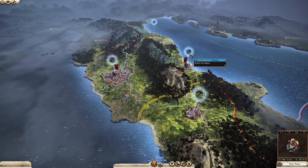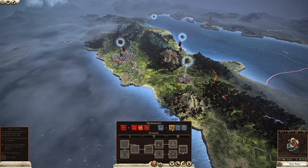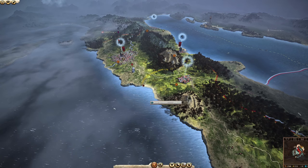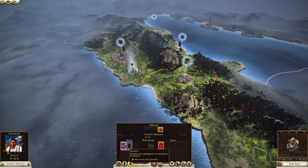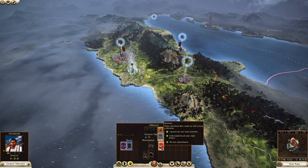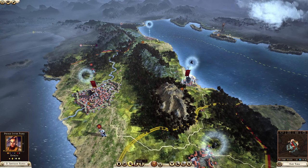Rome is also lucky to start with a Statesman — called a Dignitary. You can find more by researching the Dignitaries tech, and I'd always rush this as quickly as possible since I believe you can get two of them. Deploy them in a region and they level up providing crazy good bonuses. Right now mine is already giving plus 4 tax rate to the region, minus 1 empire maintenance, plus 1 culture, plus 1 growth, and plus 1 public order.